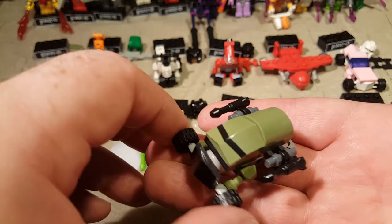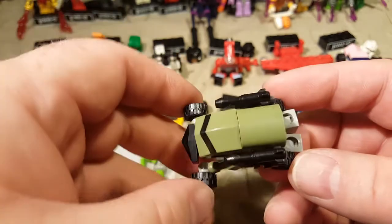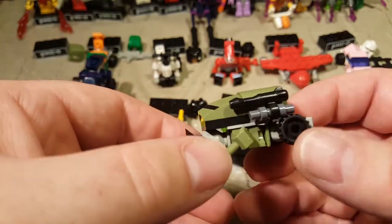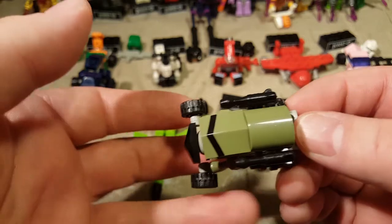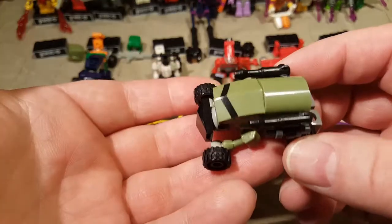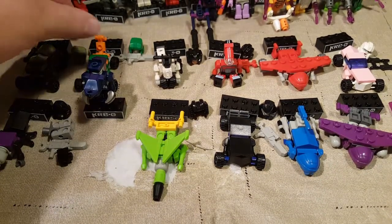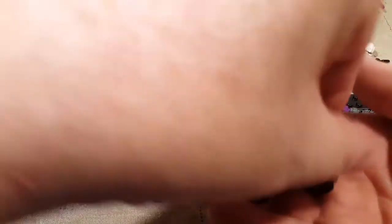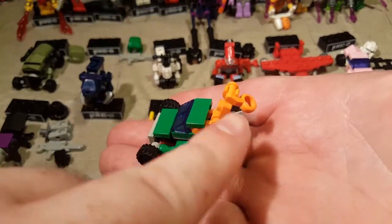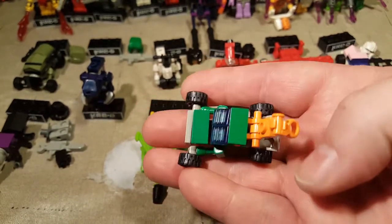We have Bulkhead here. Bulkhead is cool — I love this little vehicle mode. It doesn't look exactly like his animated counterpart, but you can tell, and I do like it. It's really cute; it just looks like a tank and it's adorable. Next is a G1 character — we have Hoist. You can see his little towing bar in the back. He's just a little tow truck and he's adorable.